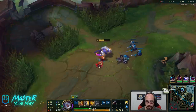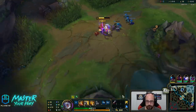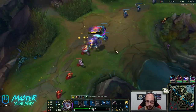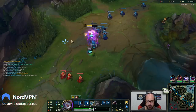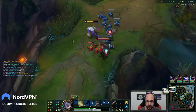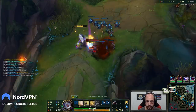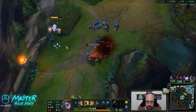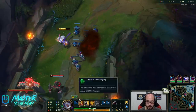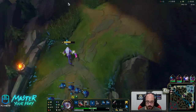I think it's gonna be something like 60% CDR, somewhere around that area. So that plus our W spam should be pretty crazy. So that's our Q — it's an empowered auto attack that does bonus damage. I should get that for sure. Hit it. Let's go.